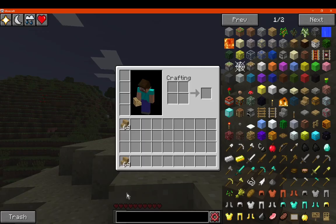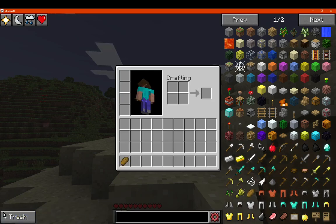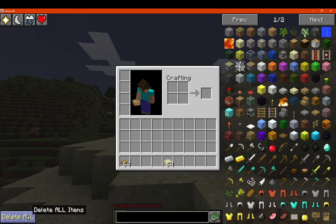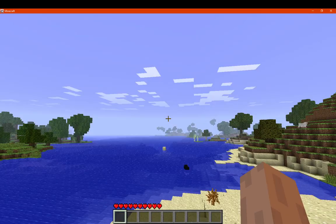If we don't want something in particular — say we've randomly cheated in some items — we can use the trash slot. We can hold shift to delete them all, or if we want to delete an individual stack we can drag it over. So if we've got too many arrows or a bunch of other stuff, we can just remove all that immediately.